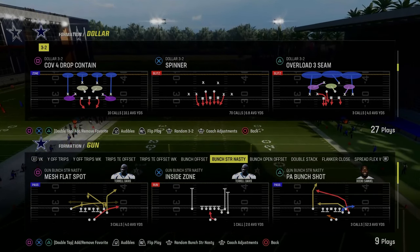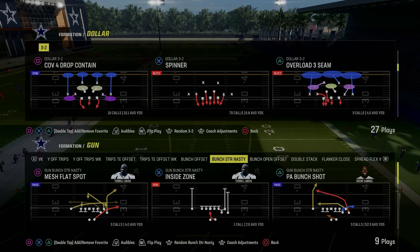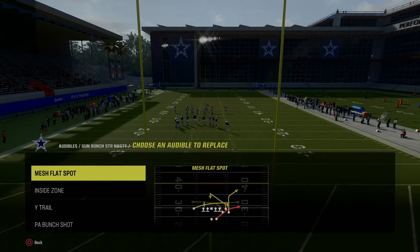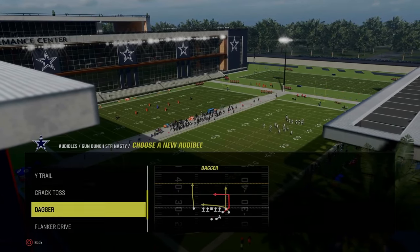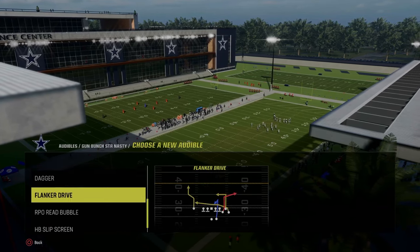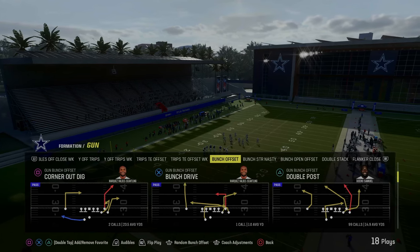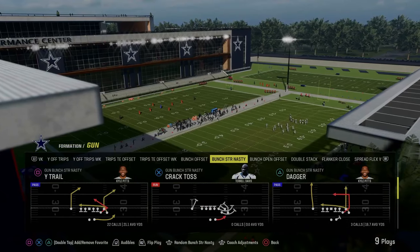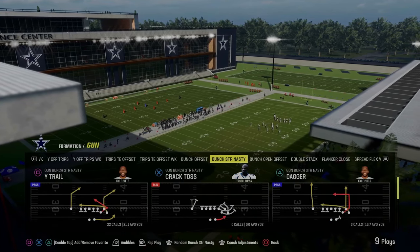You're not getting a lot of man coverage. I will show you a really easy way to beat man coverage out of this playbook as well, but pretty much you're going to get a baseline defense for the most part this year. For audibles in this scheme, you want to have mesh flat spot, the RPO read bubble, and in PA bunch shot, you want to put the play dagger. For the most part, you're going to come out in gun bunch and audible into this. I'm going to start with, in my opinion, the best play out of this formation, which is the play dagger.